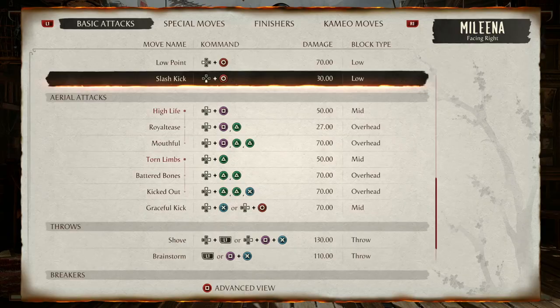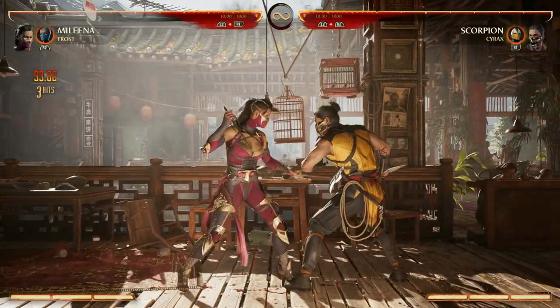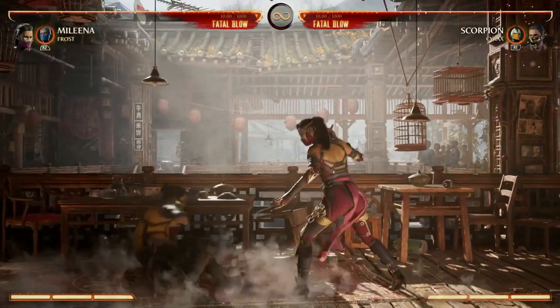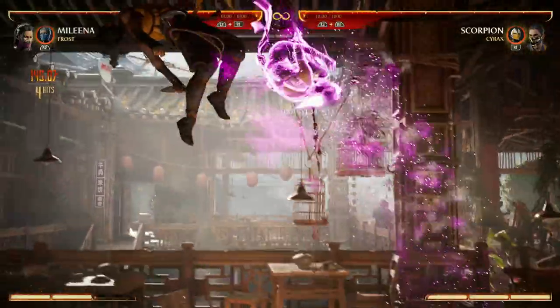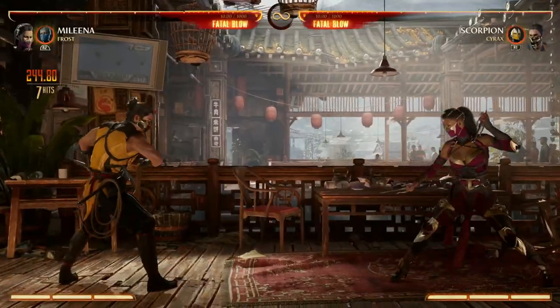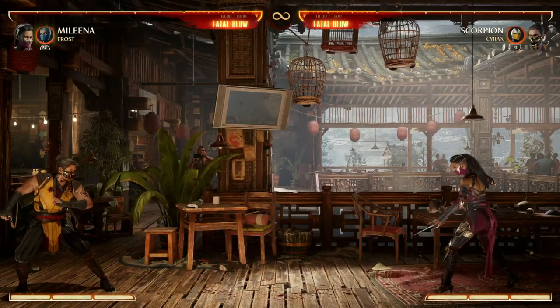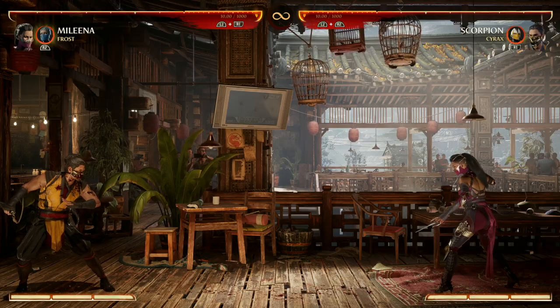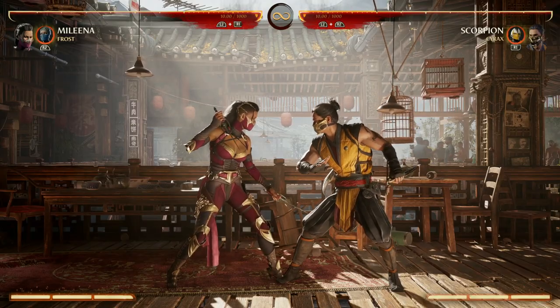Mileena has two major air combos: 1-2-2 and 2-2-3. Most of the time you're actually going to be using just the 2-2 or the full 1-2-2 for a bounce to continue your combo. To show this off, we're going to do 1-2 — which is an overhead by the way — into down-forward 2 enhanced to get in the air. Here's what the 1-2-2 looks like, and from there we can do a ball and continue. Or you can do the 2-2-3, which knocks the opponent kind of far away — not always a bad thing because you might want to teleport from there. You can also do just the 2-2 into your down-back 4 air special, and again from there you can do the ball moves and continue your combo.